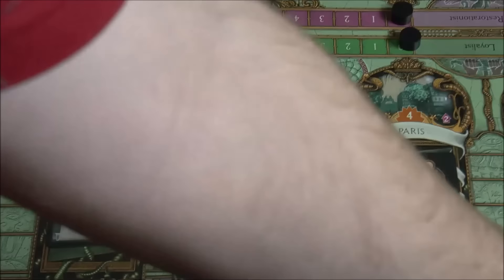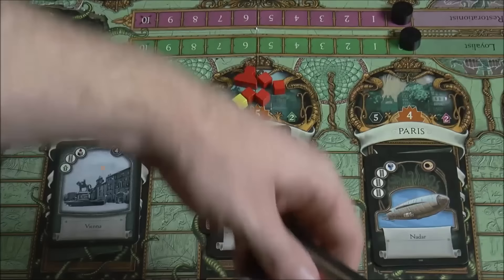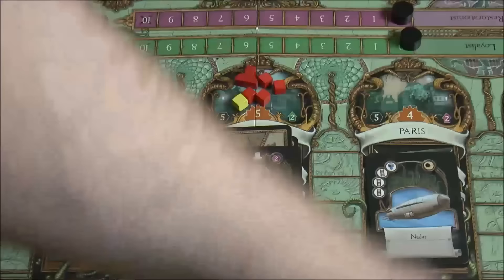You can also play cards with the ladder symbol to move agents. If you played two ladder cards, you could move up to two agents anywhere you want on the board to help you get control. Agents are also going to be used to assassinate monsters as well as other players.